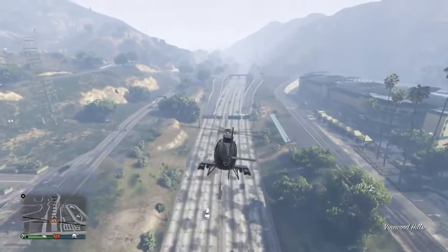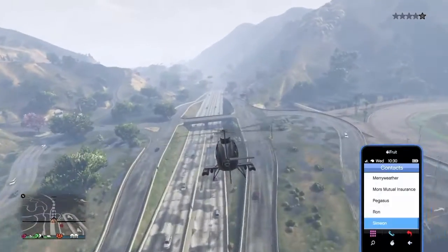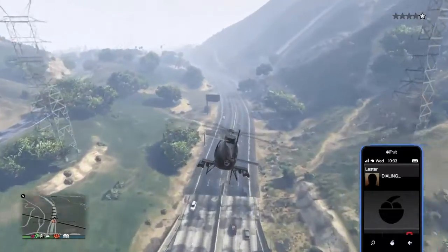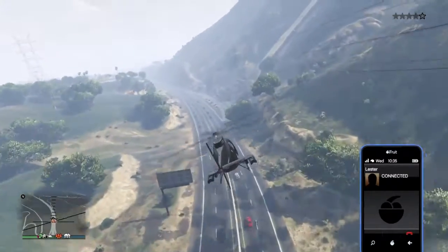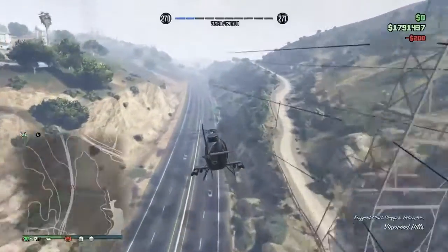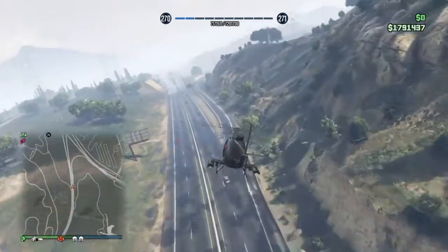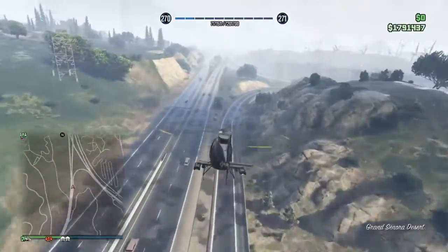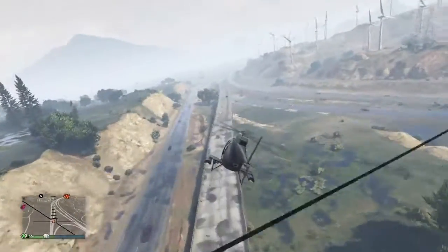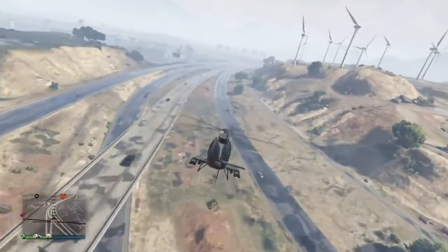For this third glitch you do not need a helicopter - I'm just using one to get there easier because I really do not want to drive. But you do need a car. You can find one off the street, it doesn't really matter. I'm going to fly to the next glitch - it's just ahead of me. You might think I'm lazy for taking a helicopter since it's not that far, but whatever. You want to go all the way over here - it's like at the end of this bridge.